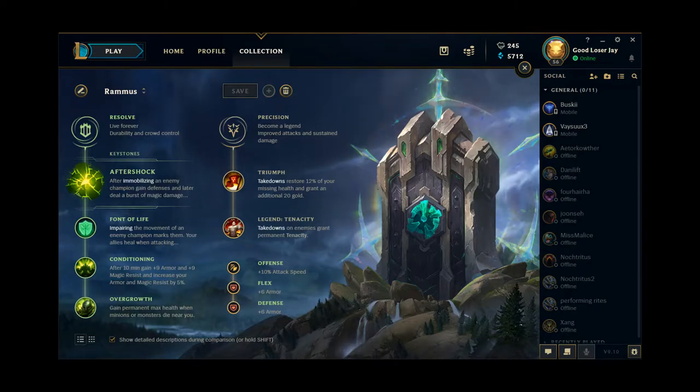So Riot recently — relatively recently, a few patches ago — decided to make it so that Cinderhulk clears the jungle quite a bit faster. Being the only major problem for Rammus, clear speed that is, this has completely changed the entire game for Rammus. I'm not sure exactly what his win rate was before they did the Cinderhulk buff, but he's kind of overtuned right now. It's a little much, and that is the reason why he's quite often picked and also very, very banned at the moment, sadly for me, because I do enjoy playing him.